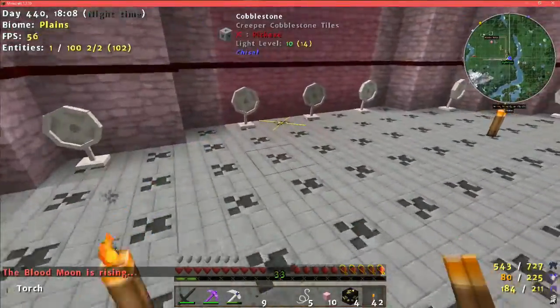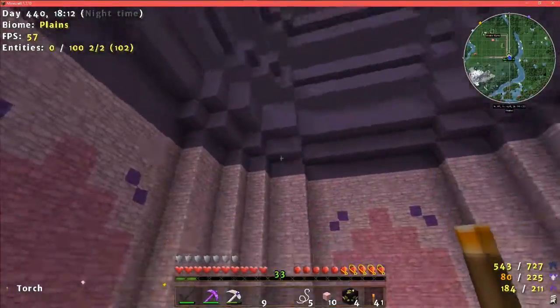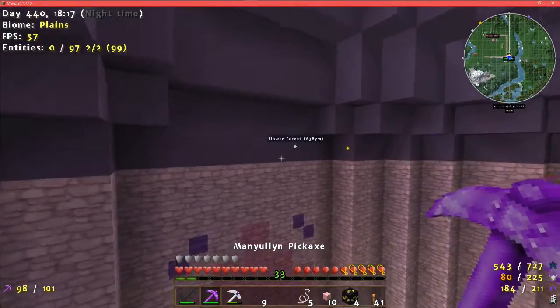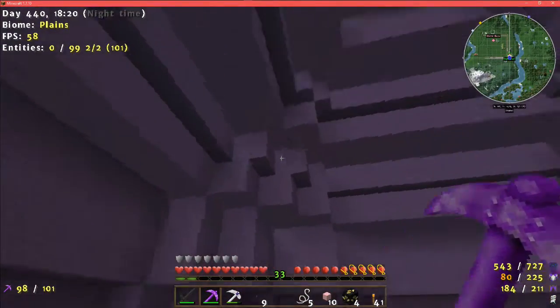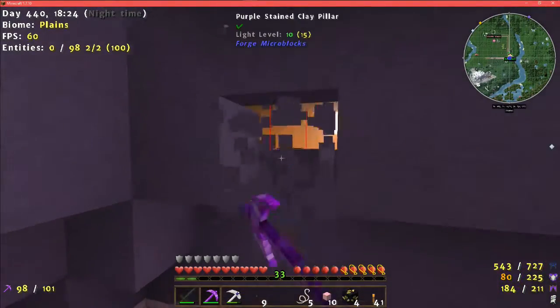Why does it always know? There's no yellow. I don't know — nooks have never really done that before, bleeding through a material.